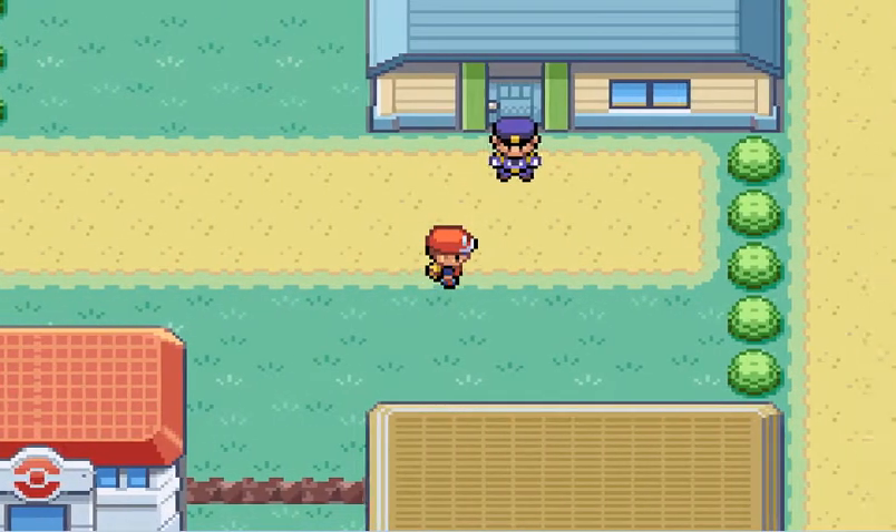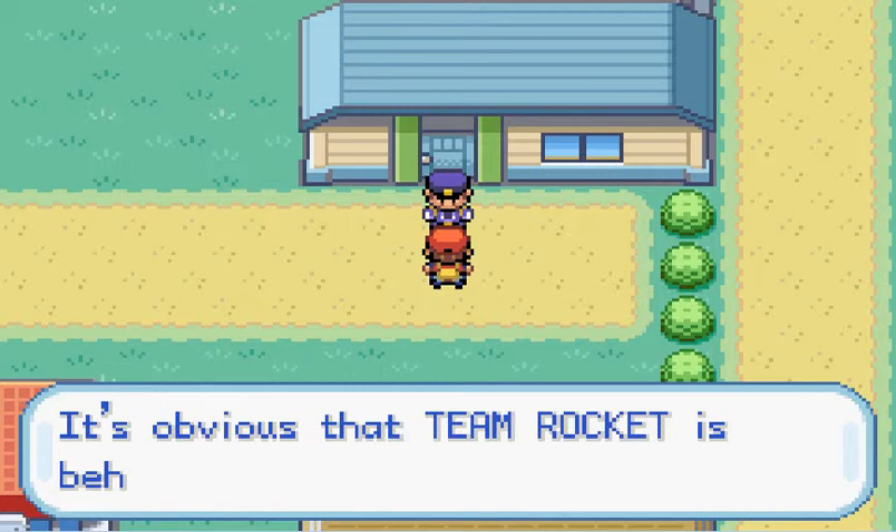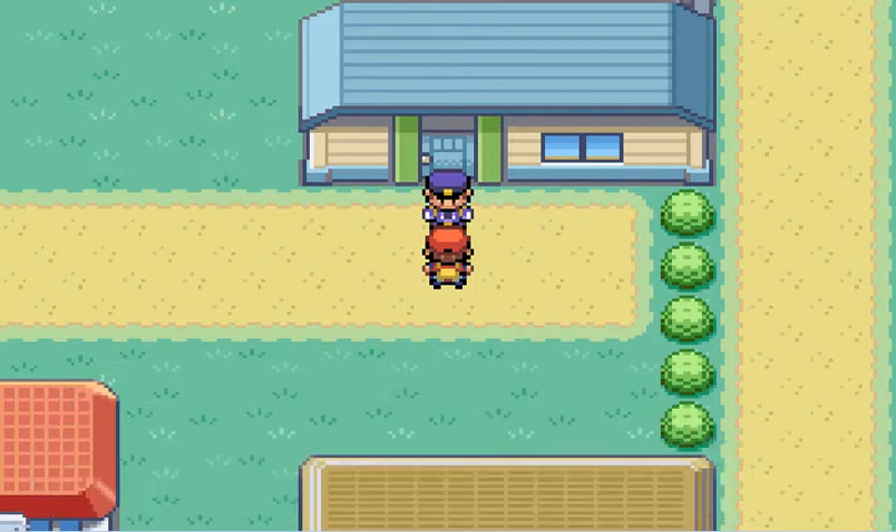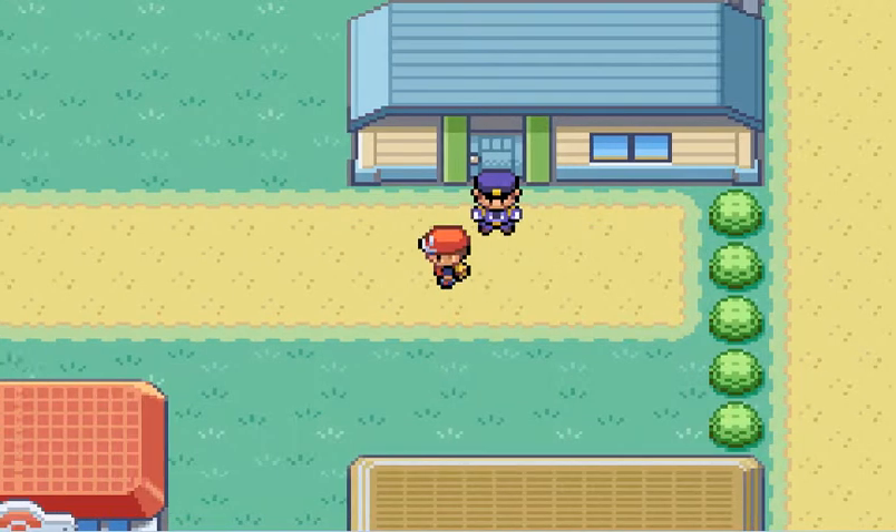A police officer! People were robbed, and it was Team Rocket that did it. We fought one Rocket grunt so far, and they give you trouble? They're easy and weak.